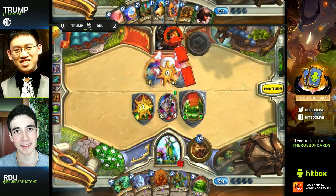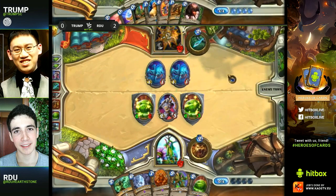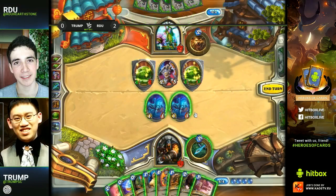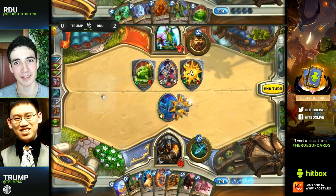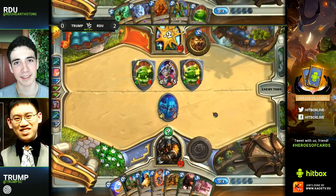Those Oozes and Spiders spawn so many tokens, so you want those Unleashes as quickly as possible. Now especially with Argus coming out next turn, this is what is going to give RDU such a big tempo swing — he gets taunts, big taunts too. He has the Explosive Trap here, and he also has the Coin. He might consider Tracking right now — but what do you really want? Unleash for sure, but if you track for Unleash you can't play the Unleash combo this turn. He's just going to go ahead and play Explosive Trap and track next turn.